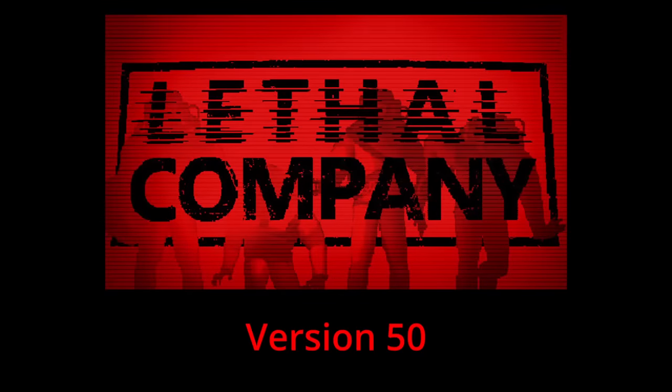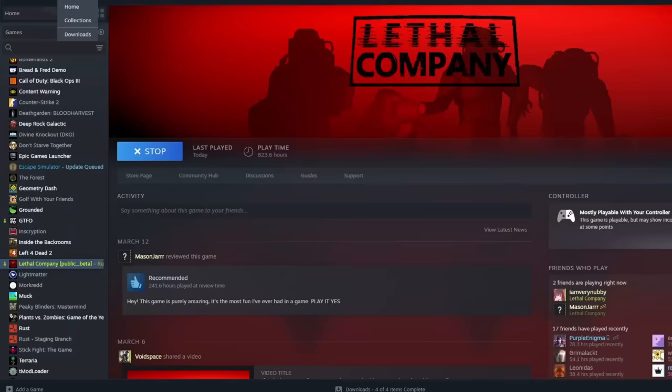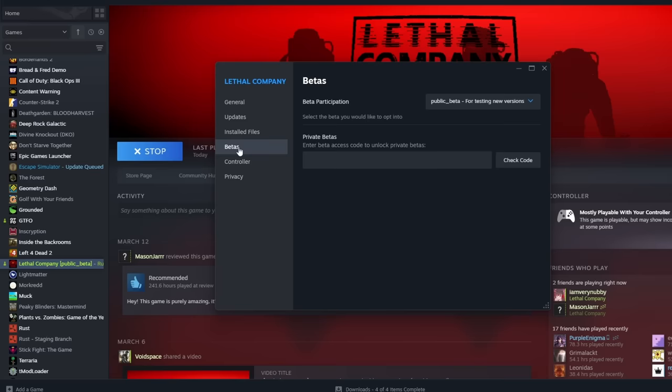The version 50 beta just dropped for Lethal Company. To access the beta, go to Lethal Company in your Steam library, right click and go to Properties, then go to Betas, click the drop-down menu and select public beta. After this, your game will update and you're ready to play.